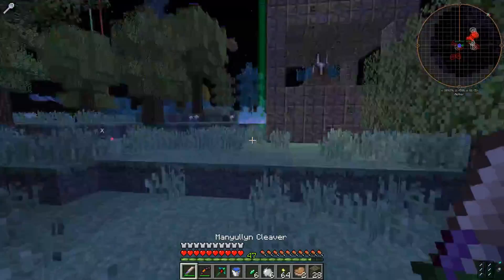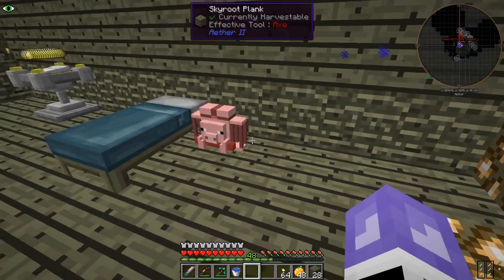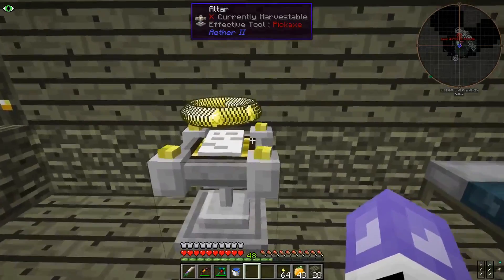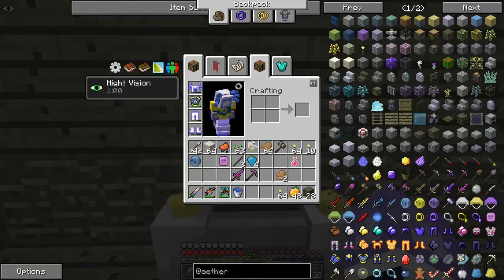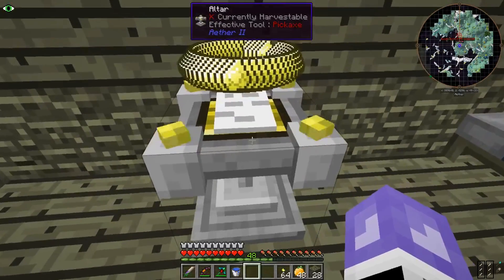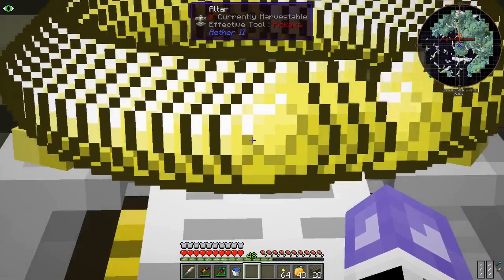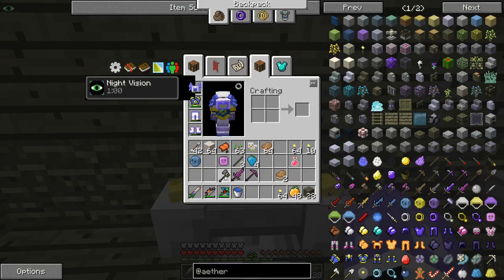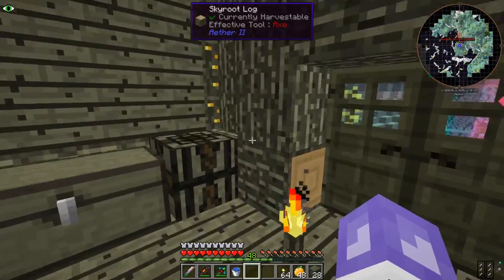Did my charm actually die? Well, he's not doing his job because I cannot see. So I got a saddle, and I realized that if you put anything into this — if you're wondering what this is, I literally had a stack of them and I shift right-clicked and it put them all on here. But if you put anything that is part of the aether, whether it be wooden or stone or anything, it will repair it. That's pretty cool to know. But we need to look for a phyg and ride it.